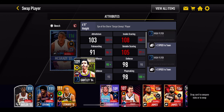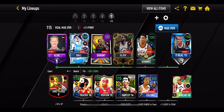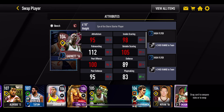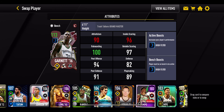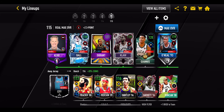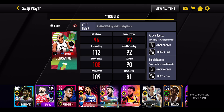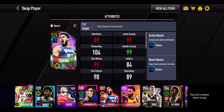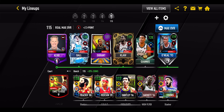Then at the small forward spot, we've got a 109 overall Adrian Dantley who's giving out that plus six High Fly boost to the team. He goes up to 115 overall. At the power forward spot, we've got a 104 overall Kevin Garnett, again giving out a High Fly boost - a plus six one. So that is really nice to have on the bench. Every single player on this bench featured in that team builder series where I made every single team just because they were giving out the best boost possible. Then we've got a 106 Carl Anthony Towns, again giving out that plus six slasher boost. So that completes the bench with the best boost players that I've got.